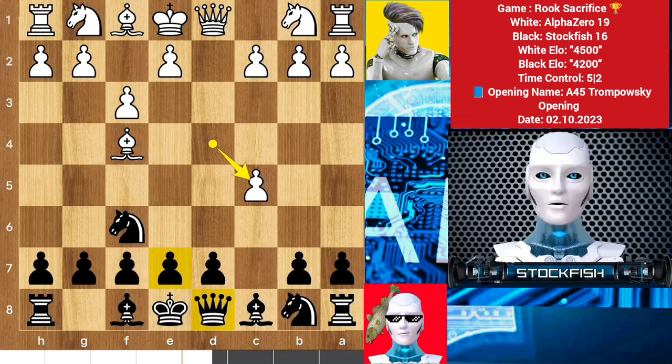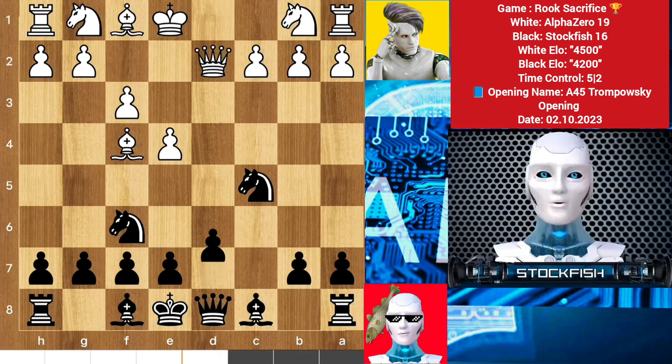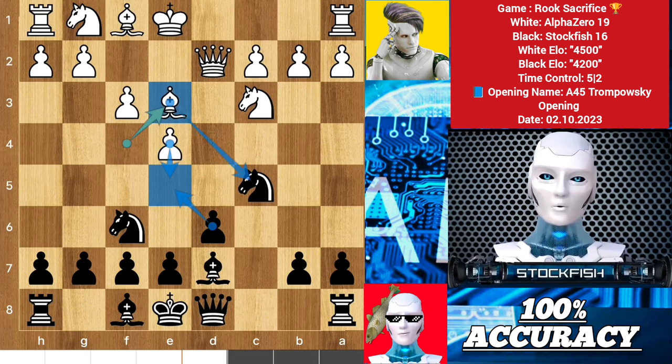If he is a warrior then I am Captain America. Any normal player here would play e6 to target it or queen a5 check, but I am Stockfish, inverter of chess openings and gambits. I played knight a6 to target it. e4, knight takes pawn, queen d2, d6, knight c3, bishop here, bishop backs, bishop e3 — the plan is to push the pawn.